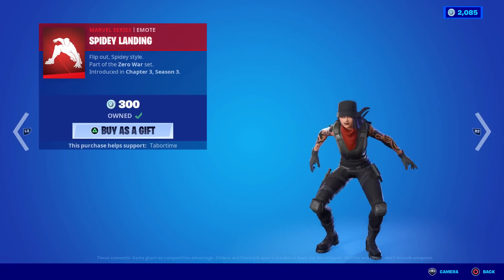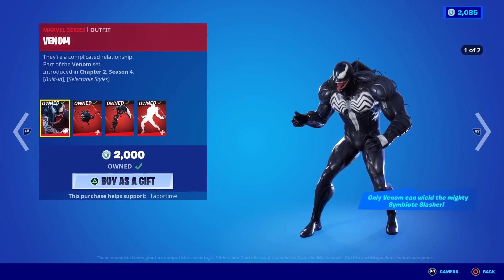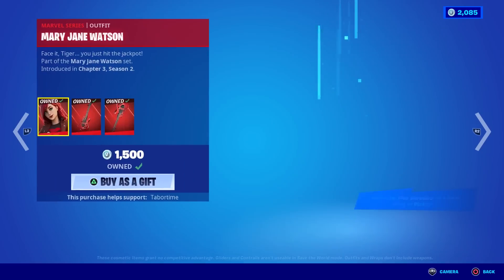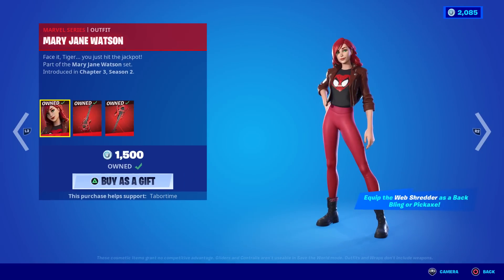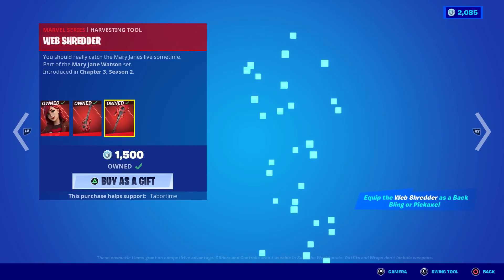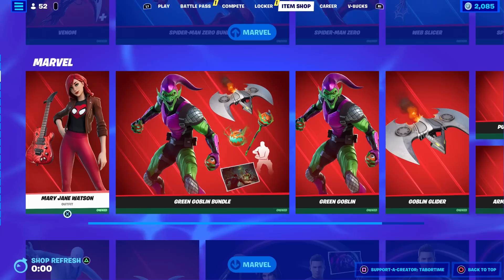We got Mary Jane Watson — a different MJ. She's okay. You can equip the Web Shredder as a back bling or a pickaxe — same item, you can swing it or wear it. It's interactable with the back bling too. Pretty sweet.